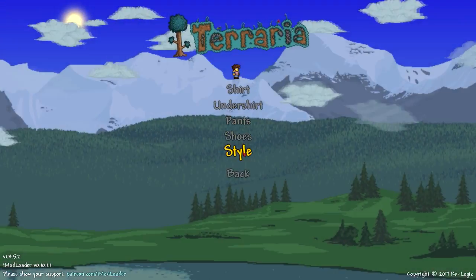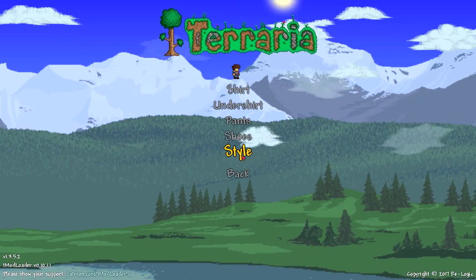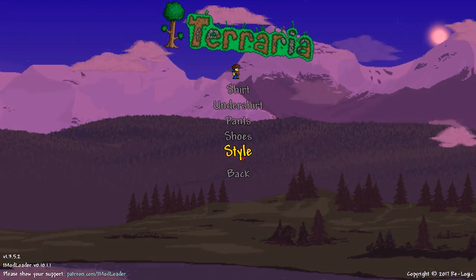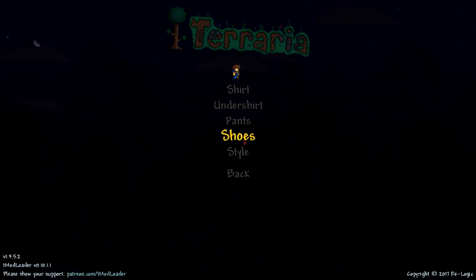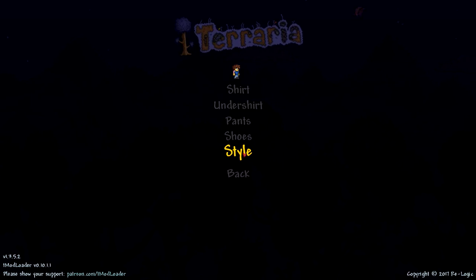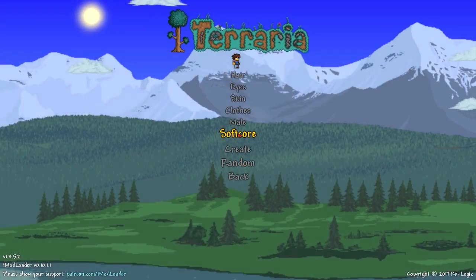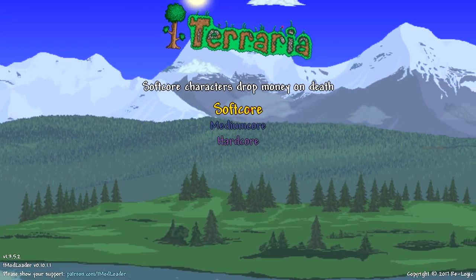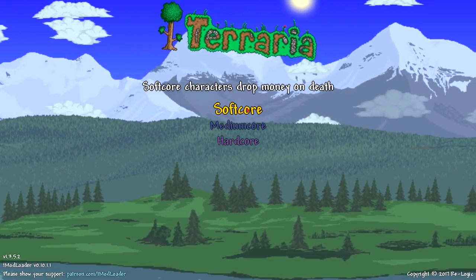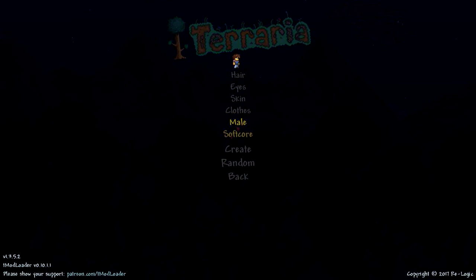Do I want that style or do I want something else? Maybe the little guy with the armband, or with the trench coat — I'm not quite sure what that is, looks like some Roman clothes or something. Or that's the regular Terraria look. Let's go with the t-shirt. I'm going to go softcore just so that I don't lose items on death — I haven't played this in a long time, so we're probably going to be dying a lot. Okay, let's go softcore.